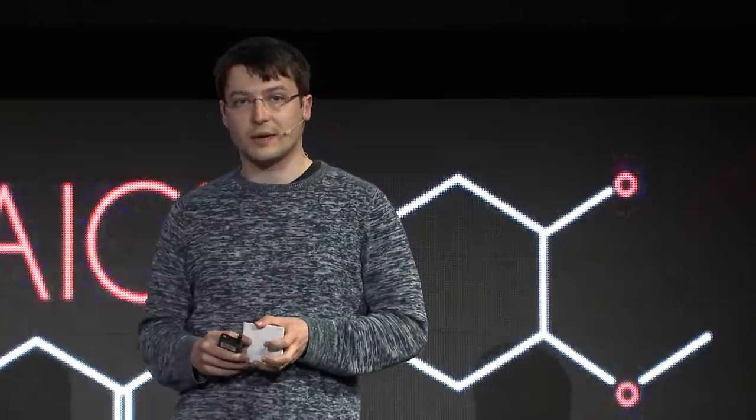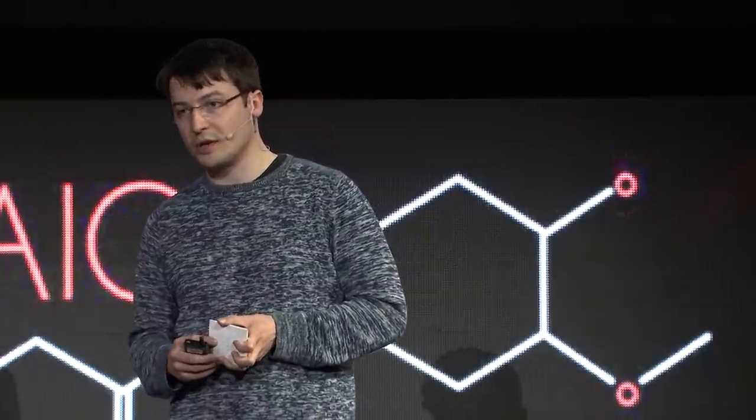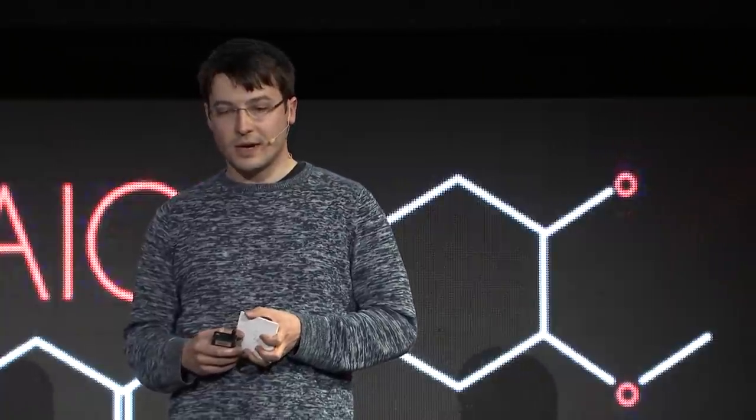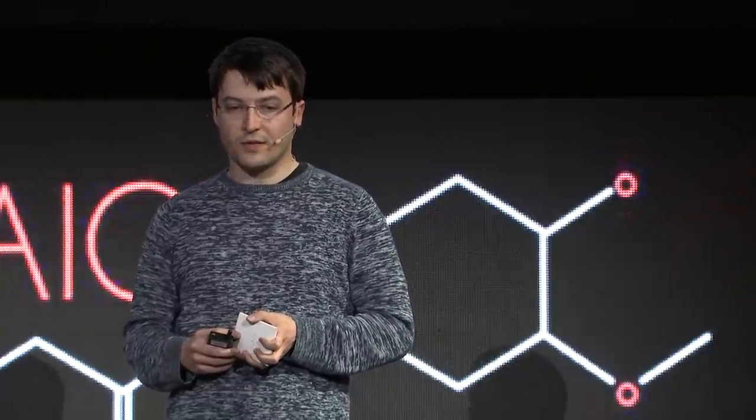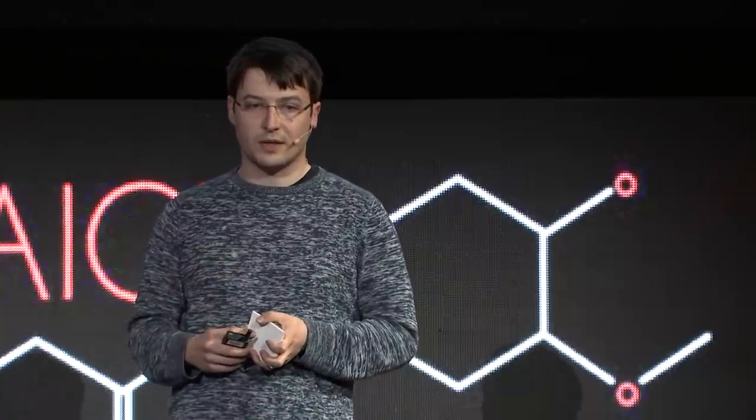That approach has some problems because you don't have subsample precision on the shadow maps. That's why within the forward pass, we search the neighborhood to find an approximate sample that suits us best and use that for shadowing. But this is still an area of further research, and we are open for suggestions to optimize it further.